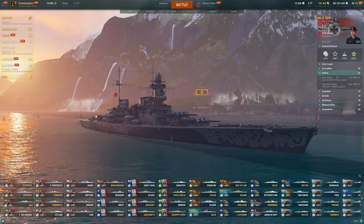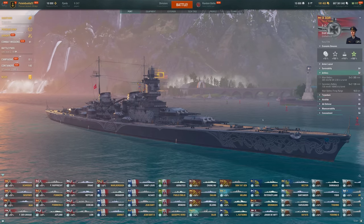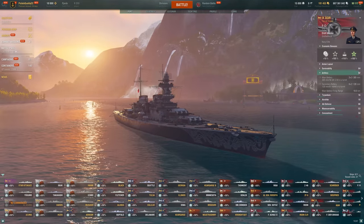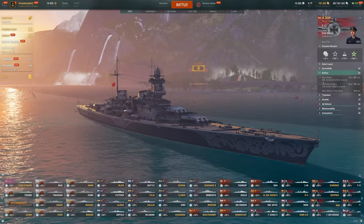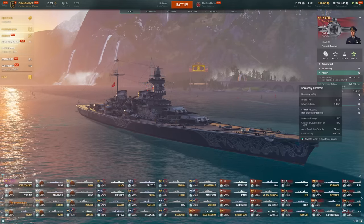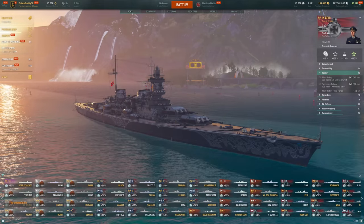I've never actually used these 305s on the German line — well, I have used them in Mecklenburg and the Odin, I believe those two both have it. But never on the Aegir, which should be better here since we get battle cruiser dispersion instead of battleship dispersion. Hopefully that's going to allow us to land some accurate salvos, since the secondaries — well, we all know what happened to Aegir secondaries. They were really good and they kind of nerfed them down. And now that the commander changes have gone through we can no longer spec into them, so they're really not that useful.